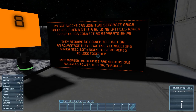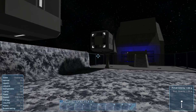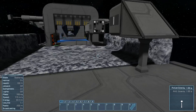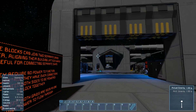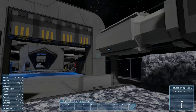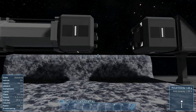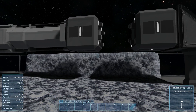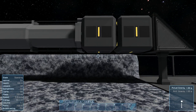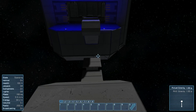Merge blocks can join two separate grids together, lining their buildings up. If you've never done a merge block, they're cool. There's no power over here, so what we're going to do is use a merge block — these pistons will do this for us. Boom, these will connect. Look at that piston, it's epically slow. And — merged! Then we can go here and open our little bridge. Oh, this is a cool looking bridge.